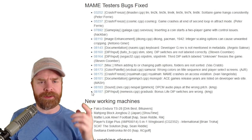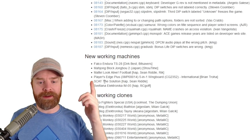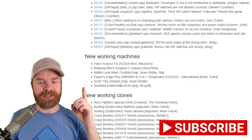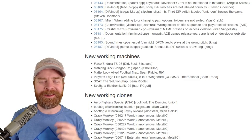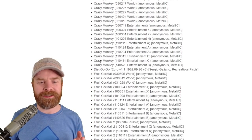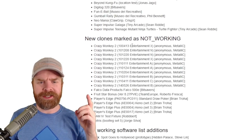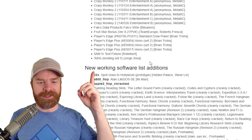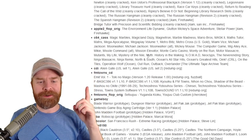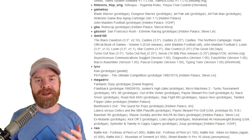To keep things at a really high level, basically they've introduced a bunch of bug fixes and some new working machines like Falco Endura, Mahjong, Mattel Lookalive Football, Player's Edge Plus, Scat the Solution, and Svetlana Electronica. New working clones have been added as well — there's a bunch of stuff here. And if you scroll down further they've got some stuff listed that's not working, but also a new working software list addition. So we have some 32X stuff, some Apple 2 stuff, some C64 stuff, CDI, Game Boy, Game Boy Advance, Game Boy Color. There is quite a bit to go over here.